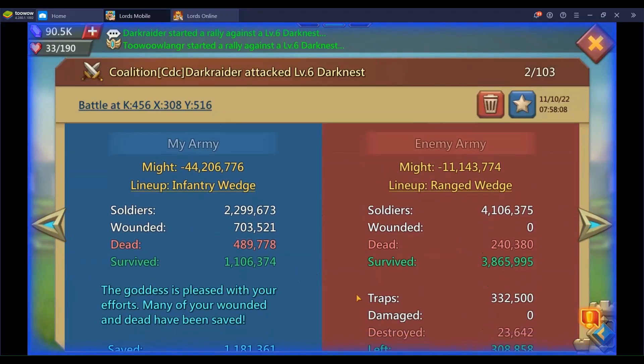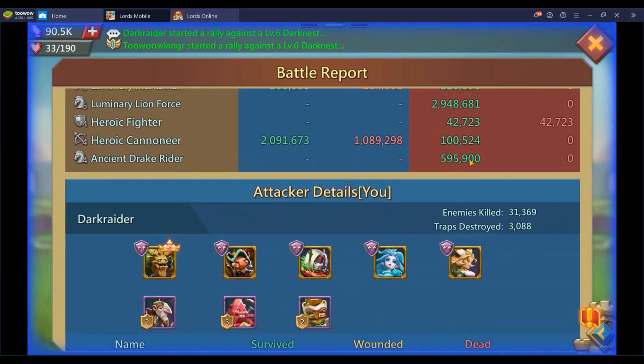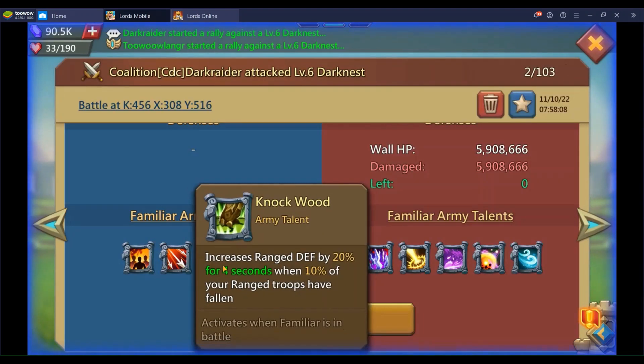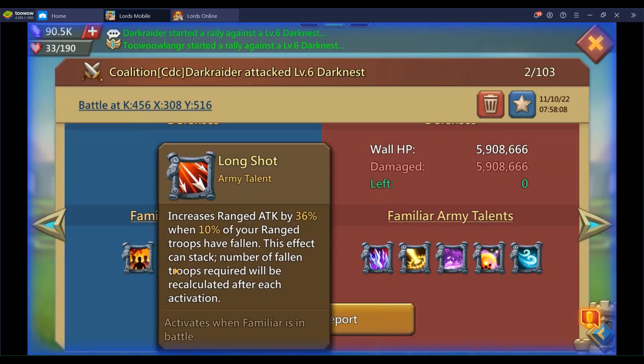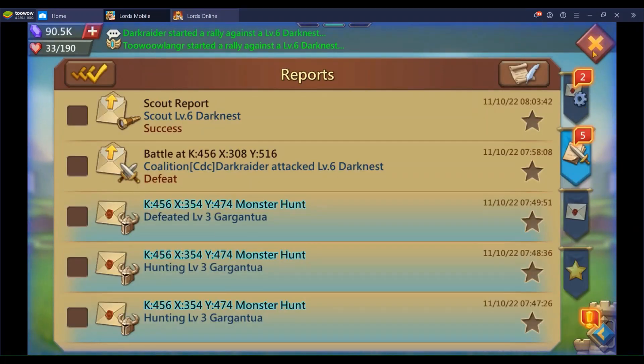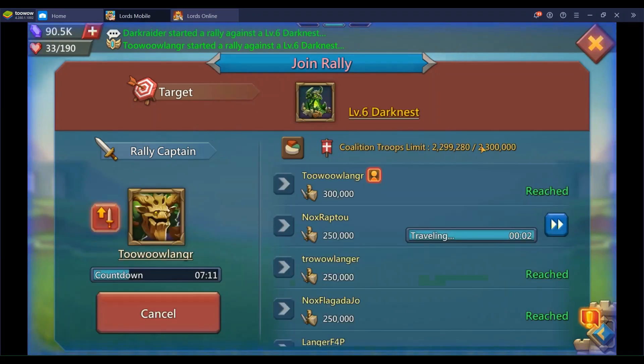Someone from my guild did it previously. They went in with range wedge and only sent range, so there was no buffer and it went into the infantry. As far as familiars go, the person who went before me didn't have the right familiars — they weren't maxed out. I believe that other player is also free-to-play, but I do have better gear and most likely better stats and better familiars.